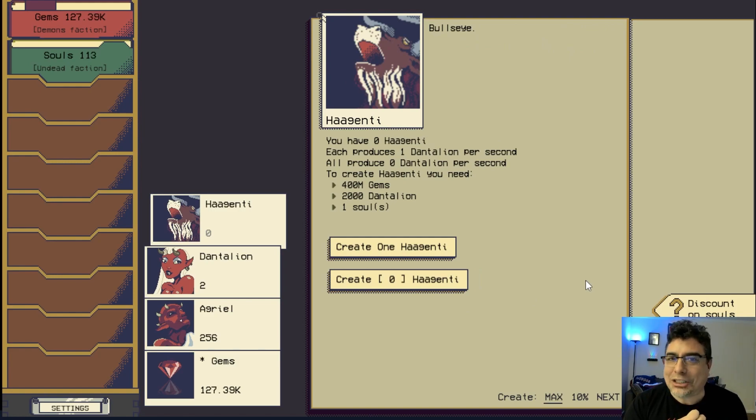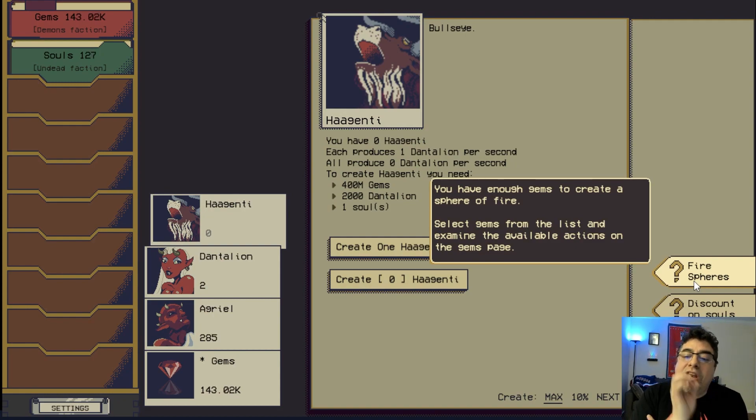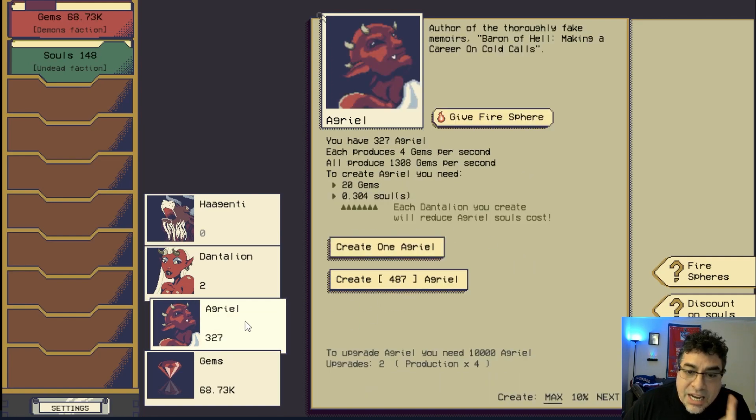Now we have access to Hagenti — sorry if I mispronounce the name, these names are coming from hell! We got fire spheres — you have enough gems to create spheres of fire. Going into gems, we can create these spheres of fire, and a sphere of fire increases the production of any demon by 100%. That's a lot! Let's create our first sphere of fire.